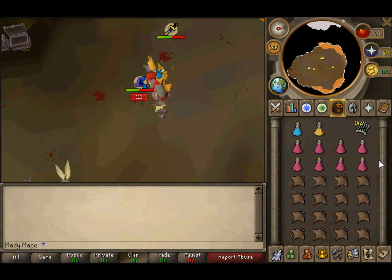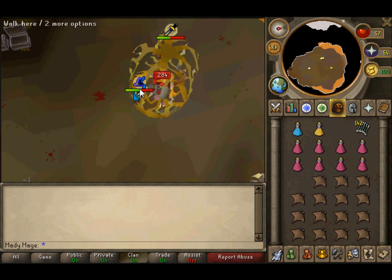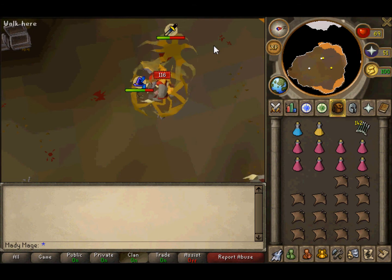The reason I have so many super restores instead of getting a fourth kill is because taking out super restores takes longer in your bank. Now for the donator zone — I'm going to finish killing this first.